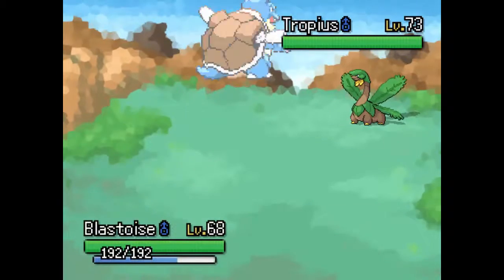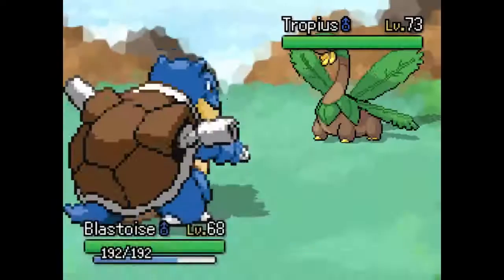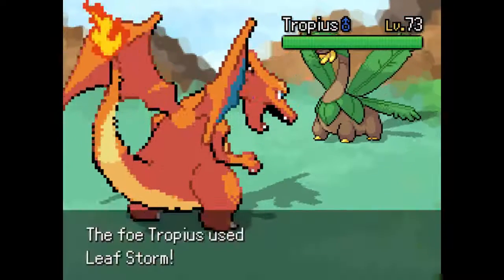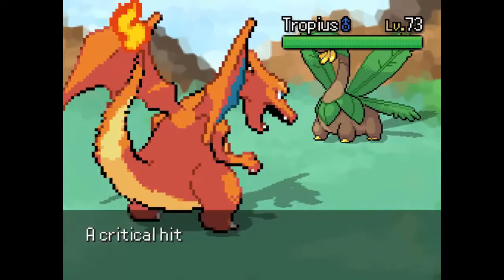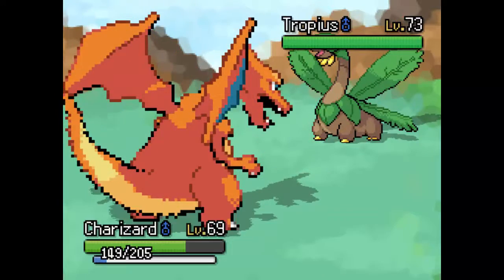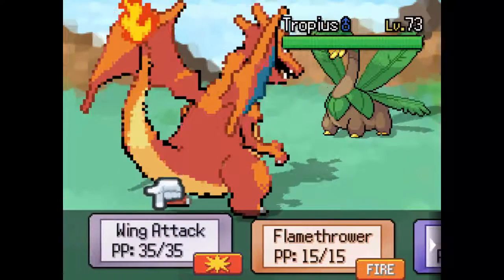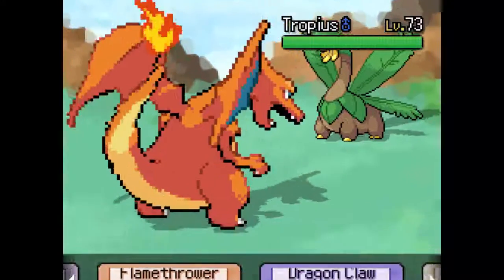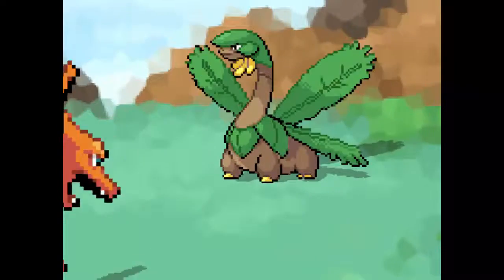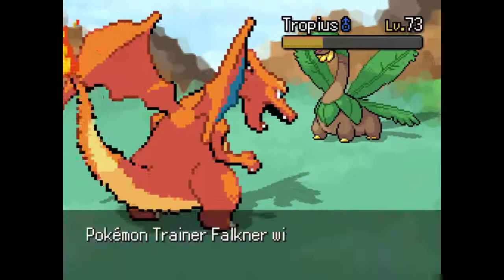Pikachu's about to destroy Falkner! In comes Tropius — great, Blastoise is the perfect one for the job, but let's go into Charizard and hopefully take this thing out with one or two Flamethrowers. At least Air Slash shouldn't do much to us. I do kind of like that we have two huge monsters on the field — that's really cool. I also like how the HP bar is on their side — different, but I like it. I love the UI.